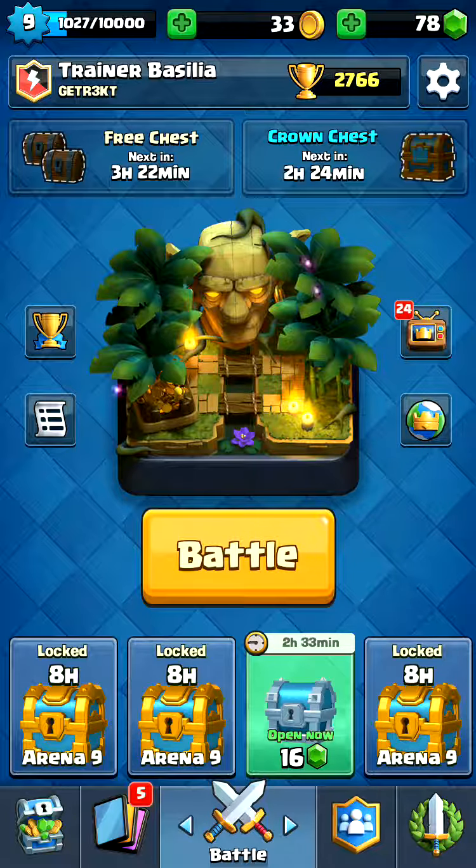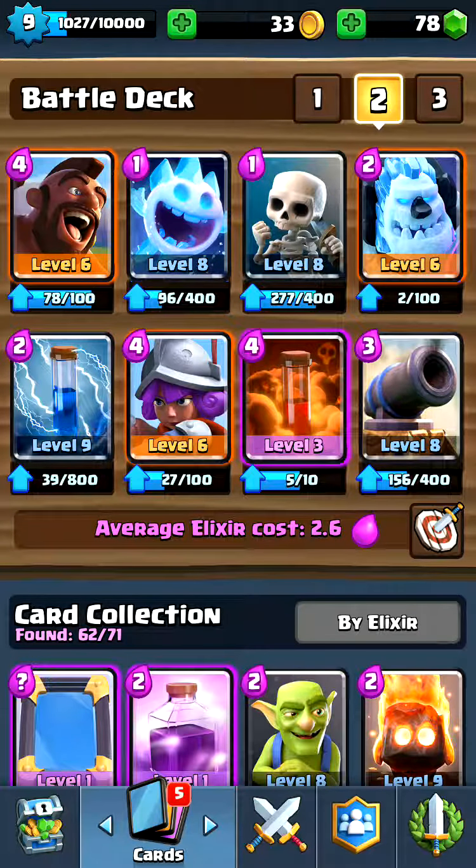The object of hog cycle is to out-cycle your opponent's counters. Normally in a deck you'll have one to two counters - a main counter and a secondary counter. The secondary counter is usually not that good and you'll take a bit of damage. For example, facing a hog cycle deck, my main counter to their hog-ice golem push would be a cannon placement.